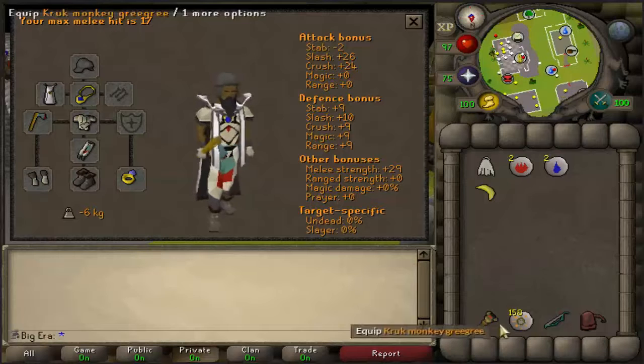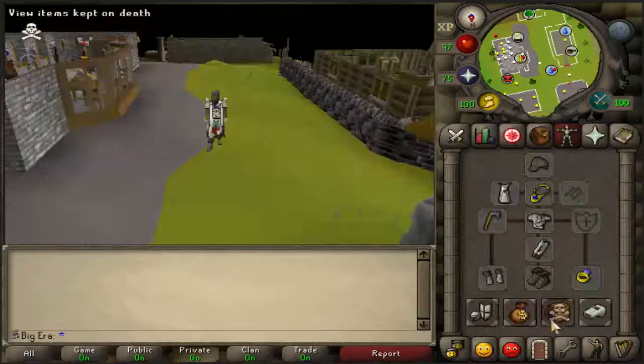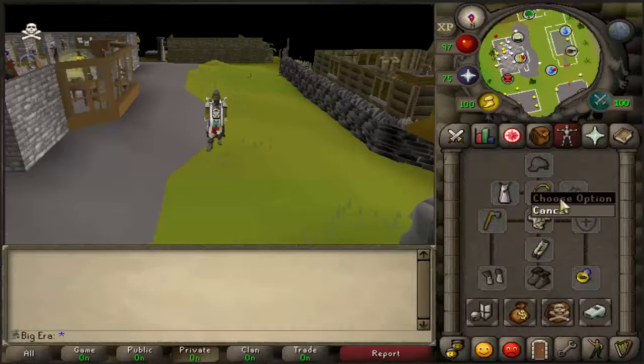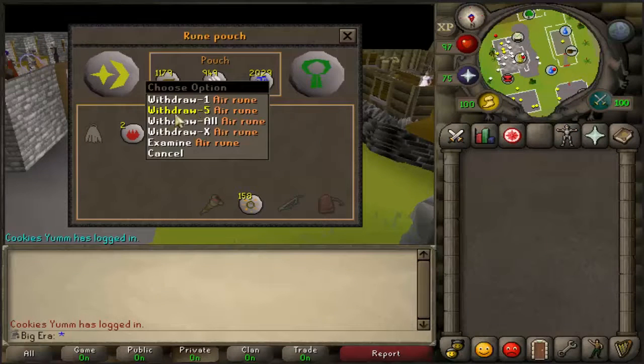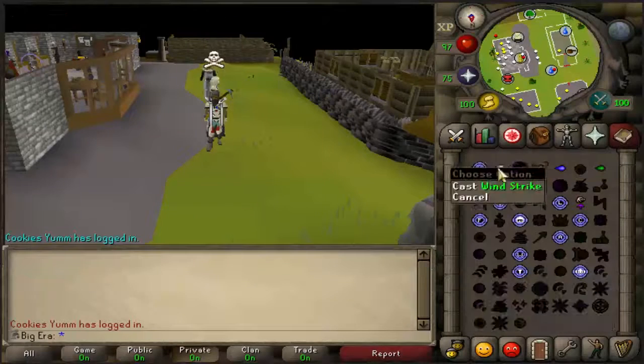You're going to need Mine Runes, a Magic Shortbow — make sure you have no Arrows — and Air Runes so you can cast Air Strike.